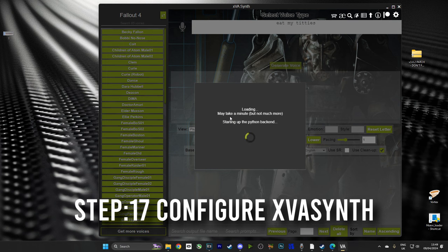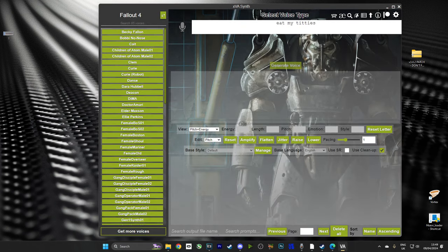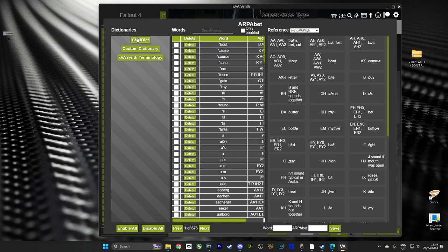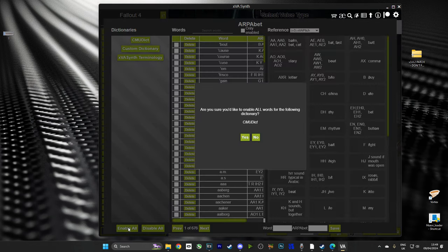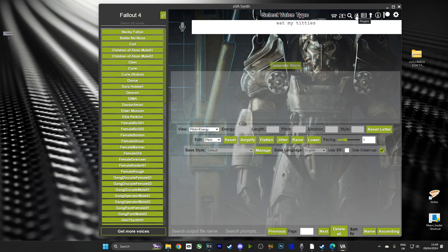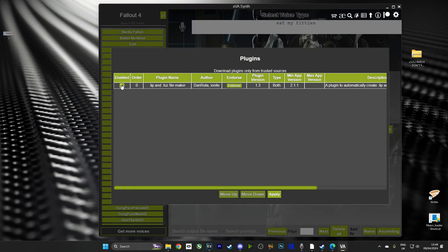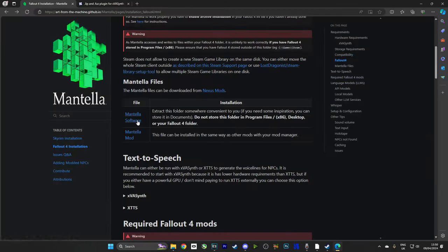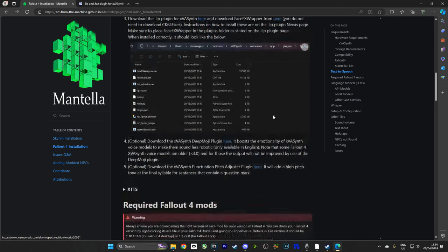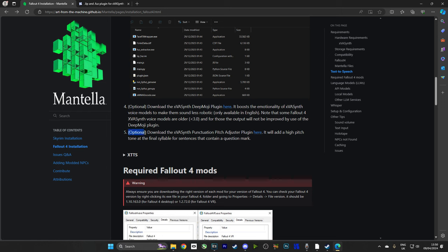All right. Now we're going to open XVA Synth again and head over to the AE symbol. We're going to select CMU Ticked, then enable all and apply, and click out of that. Now, this step is exclusively for English, so if you're playing the game in any other language, you do not need to do this. Then we're going to hit the plugins button and we're going to see our Lip & Fuzz plugin that we installed earlier — we're going to click yes on that and apply it. Coincidentally, if you head back to Mantella where we got Lip & Fuzz, if you scroll down there are two optional plugin files installed the same way. They just help with the pitch and tones to make the audio sound a little bit better.